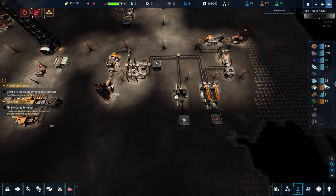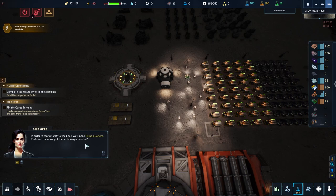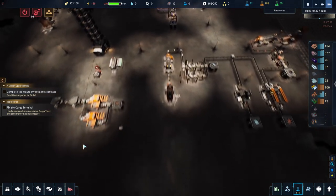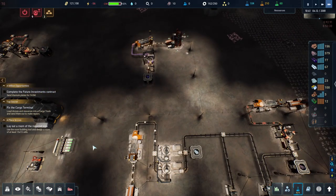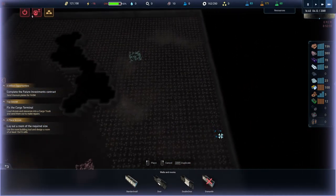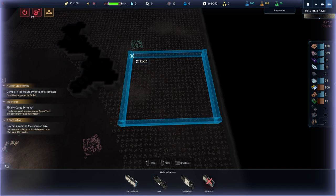As soon as we get 25 plates we can complete our first contract, which will be nice and will help with a little bit of money. In order to recruit staff to the base we need living quarters - objective achieved. We might be on a time limit. I was contemplating the size of this when I first started - they want a 15 by 15.